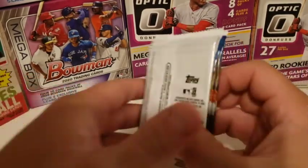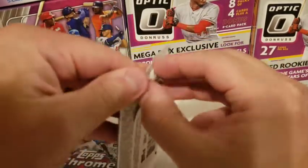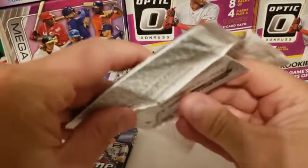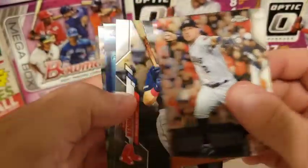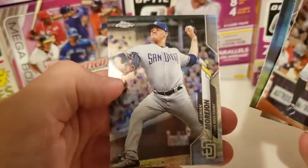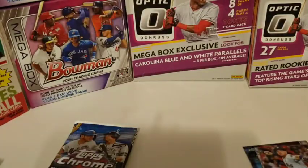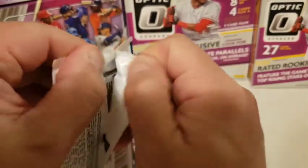Save the pink ones for last. And here we go — hopefully we can pull some of those top rookies. Starting off with Alex Bregman, Andrew Pennantendi, Whitmerfield, and a Prism Refractor of Adrian Morihone Rookie Card. That's a nice one — going to be in my stack, possibly a top 4 card.